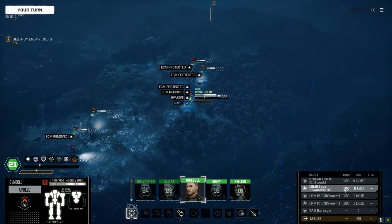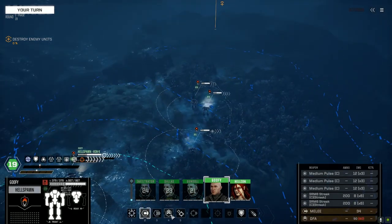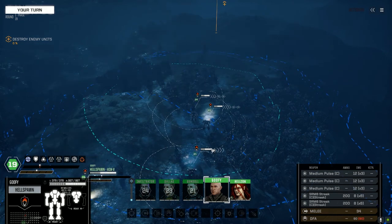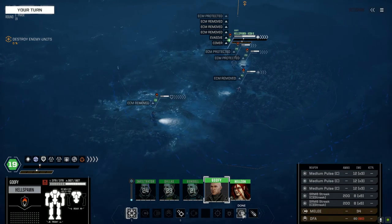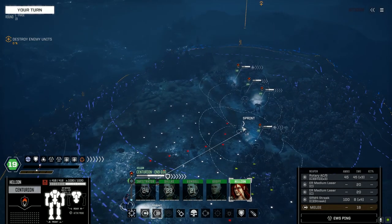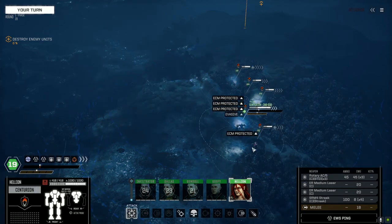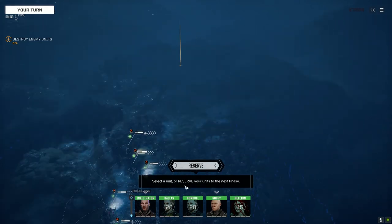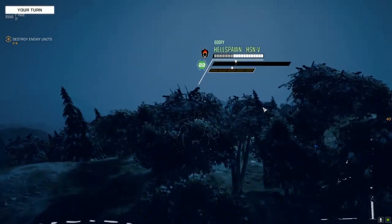Thinking about the Apollo refit during downtime. Most likely going to pull off the LRM5 and remove the swarm and regular ammo, going with one ton of dead fire, two tons of Artemis ammo, maybe one ton of regular. With the LRM5 gone, we can most likely fit in a clan ER medium laser as a backup weapon. No enemy support units visible out here - nice.